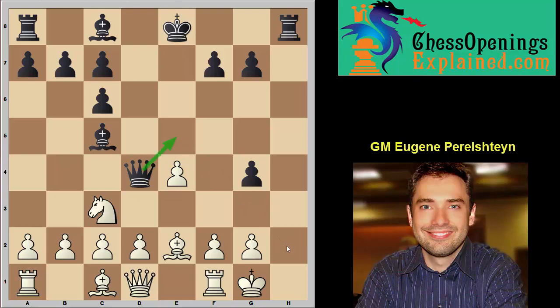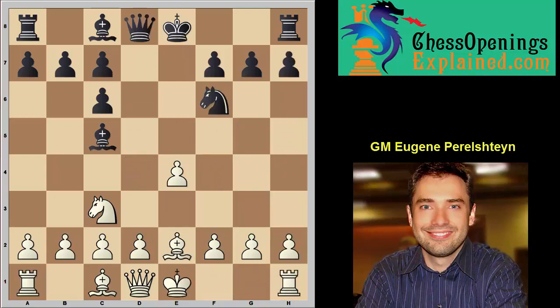Qe5 is basically an unstoppable threat. Even if you take on g4, Qe5, Qh2 — that's game over. Notice how the f-pawn is pinned. You can't play g3, you can't play f4, d4 is not going to help you. Qh2 is mate. Bh3 — he's simply going to take on h3 and still win. This is already game over. Believe it or not, Be2 is the losing move. Lots of grandmasters have fallen for that trap.